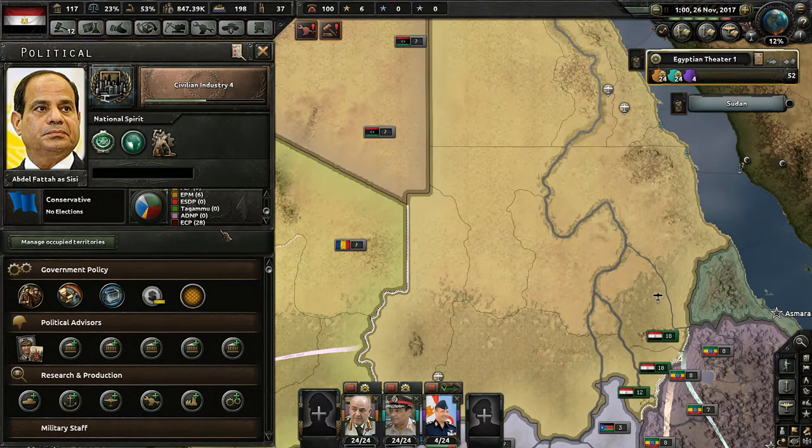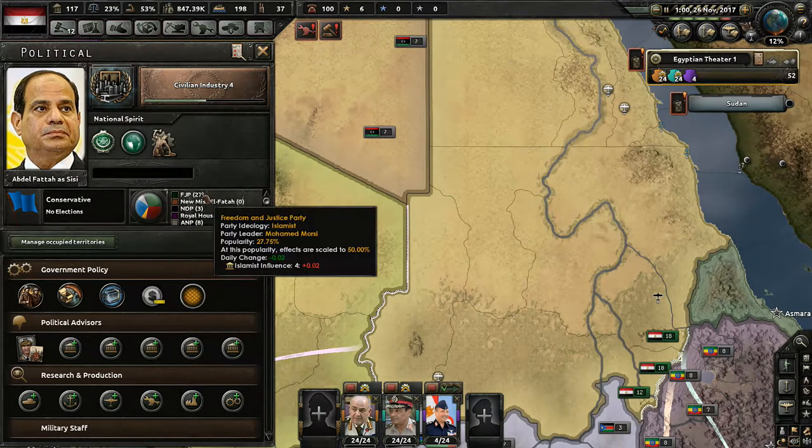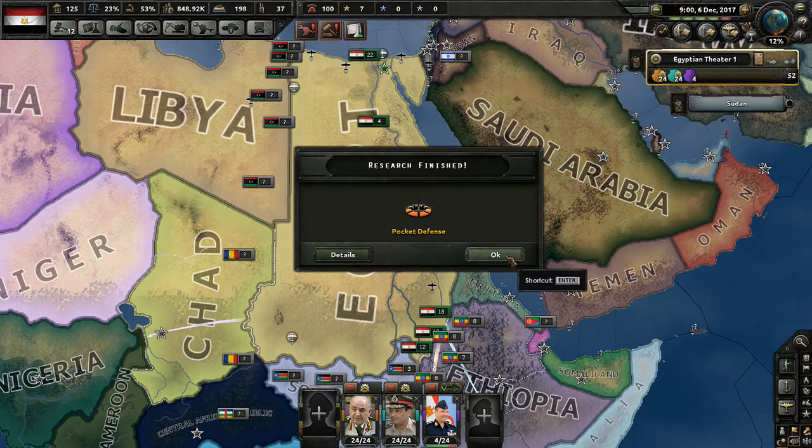Now for an important announcement: the Egyptian Communist Party has now gained the most popularity among all political parties in our country, with 28.3% popularity. Second place is the FJP, or the Freedom and Justice Party, at 27.75%. While we do have the lead, it will continue to grow exponentially, and eventually the only political party in Egypt will be the Communist Party.